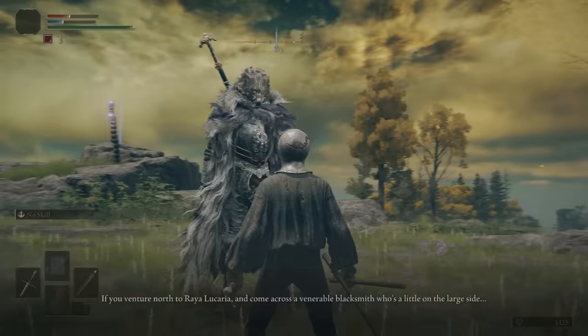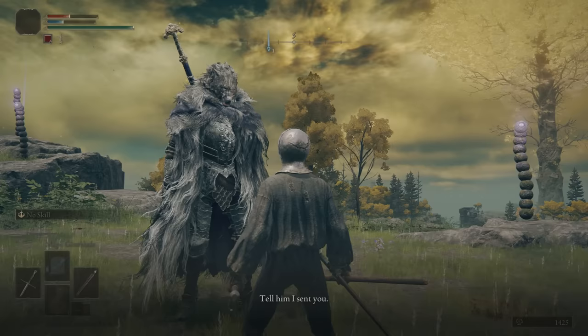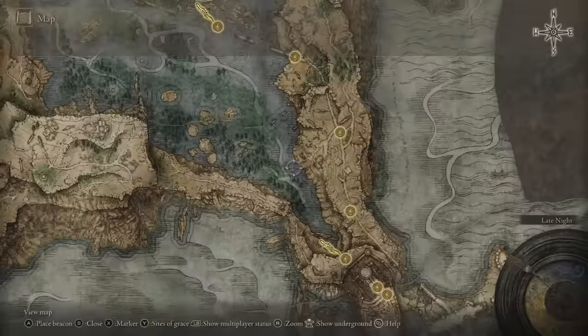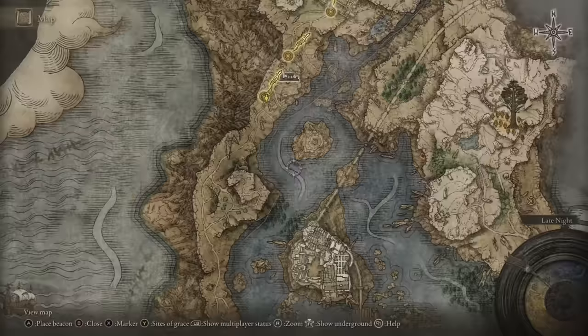He says: if you venture north to Rhaelucaria and come across a venerable blacksmith who's a little on the large side, tell him I sent you and he'll be sure to treat you right. So, the giant he's talking about is located way out here on the map, over around the King's Realm Ruins. You're going to have to get past Stormveil Castle to get over here, so keep that in mind.